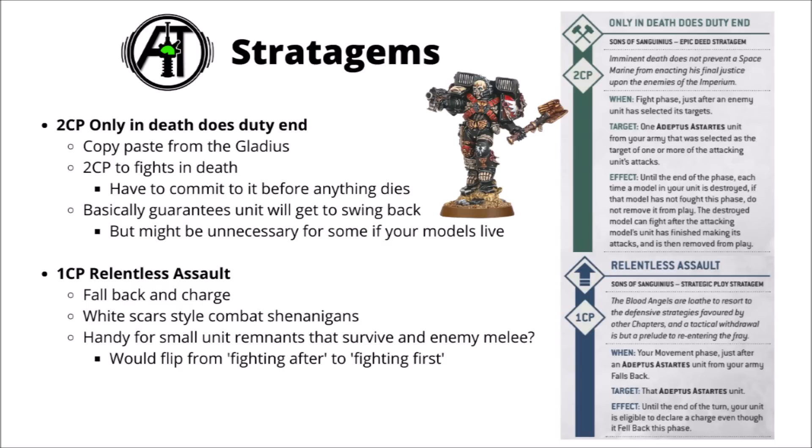Overall I feel like most of these are usable, but maybe not use-every-turn type ones. Red Rampage seems like the most directly reliable — pretty much entirely within your control. Maybe Armor of Contempt as well, if it's going to make the difference between some Sanguinary Guard living or dying. Only in Death Does Duty End is quite a nice one too: if the enemy is a fairly combat-heavy army, it could mean you basically take one of their units down with you when they charge one of your squads.